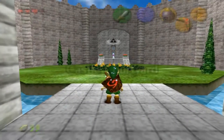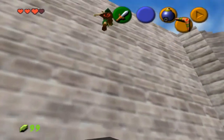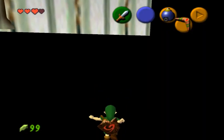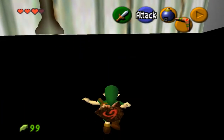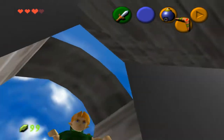Alright, we made it to the princess's chambers. Let's check out what's behind all of the walls. First off, we've got this one — it doesn't look very special, but let's look at it anyway. We got ourselves some ugly wallpaper. Well, they can't all be winners.